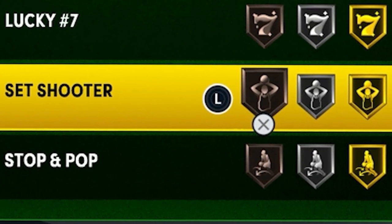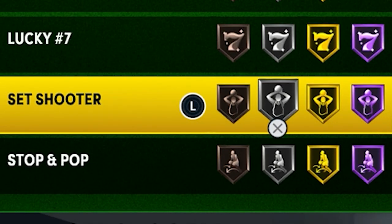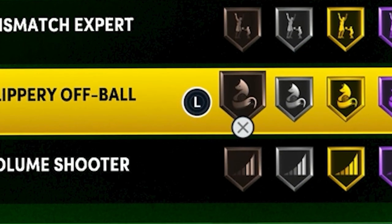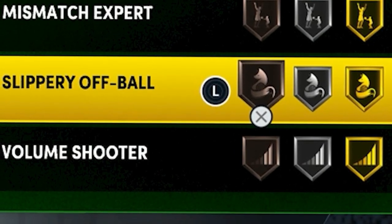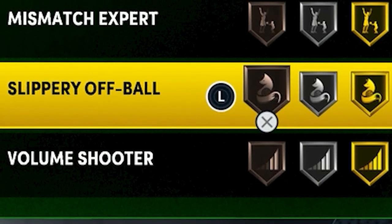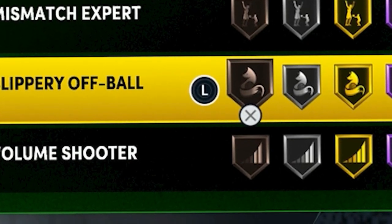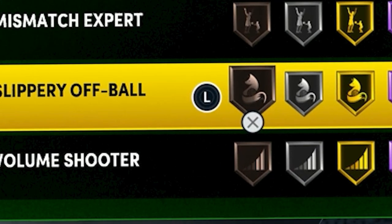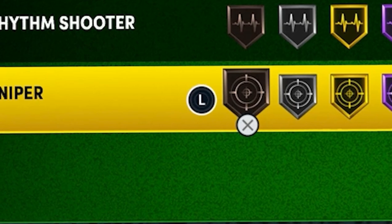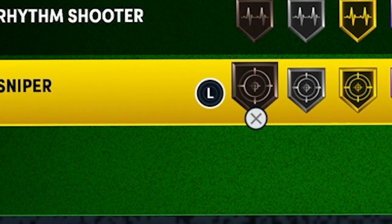Set Shooter is also a top-three worst shooting badge because you have to wait before shooting a jump shot, and by the time you wait you're probably not going to be open. If you really want to put it on, silver is the best level, but I suggest not using it at all. Slippery Off Ball is also a top-three worst shooting badge — it's not terrible, but shooting badges are probably the most important category in the game, so you don't want to waste one on Slippery Off Ball unless you're a slasher or something, in which case put it on bronze.